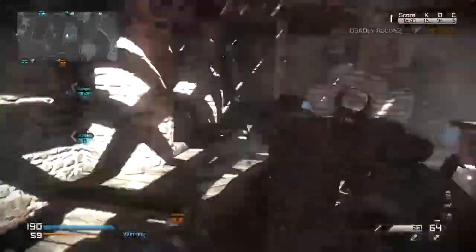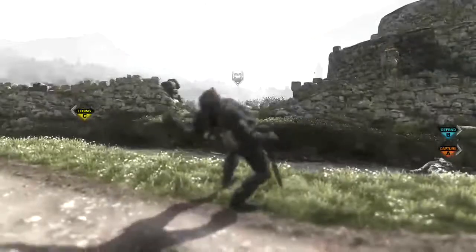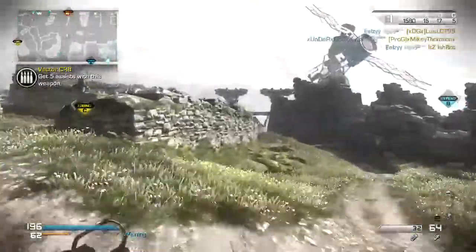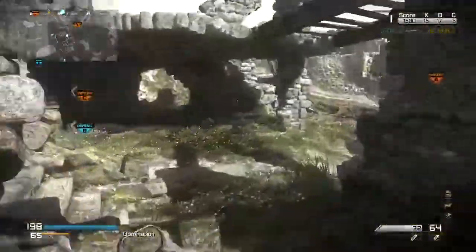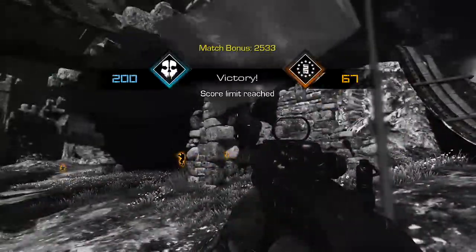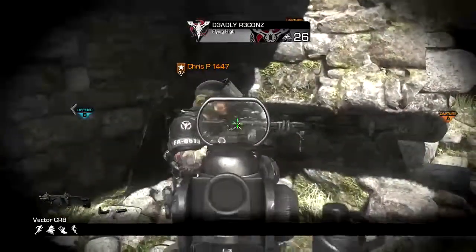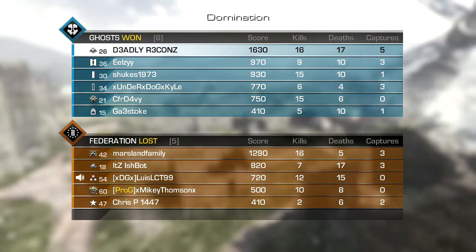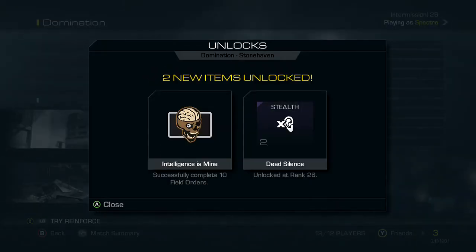Let's see if we can just bring it back. That is complete bullshit — I know I should have got that kill. Losing Charlie. I got an assist at least. We lost Charlie. We've lost A and we're losing — enemy has Charlie. God damn it. We were doing good. Securing A — okay let's get A. Never mind, we won anyway. Okay, cause we are badass. Intelligence is mine.